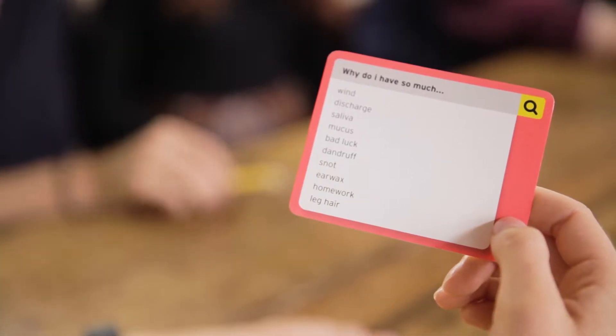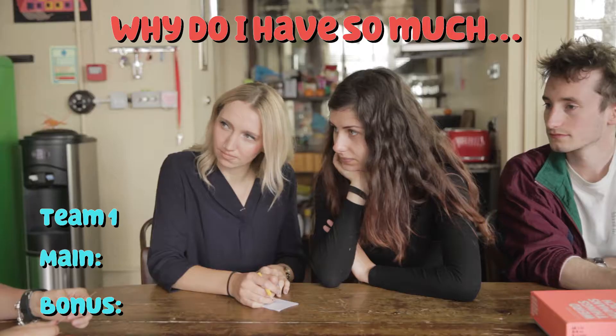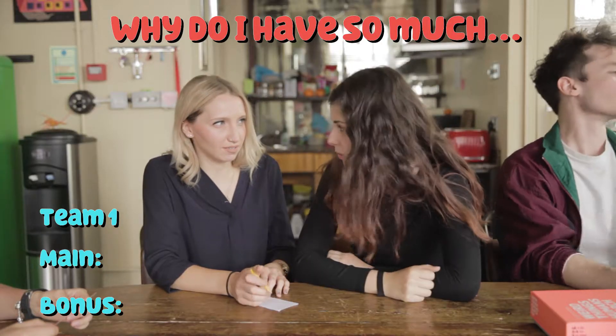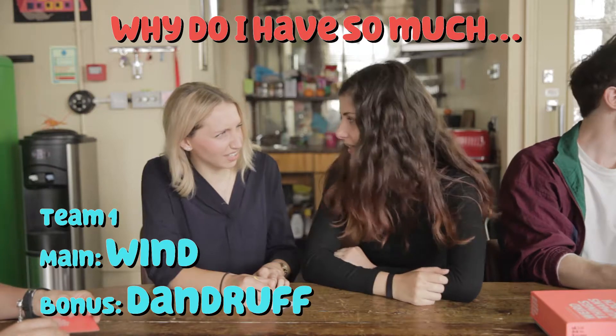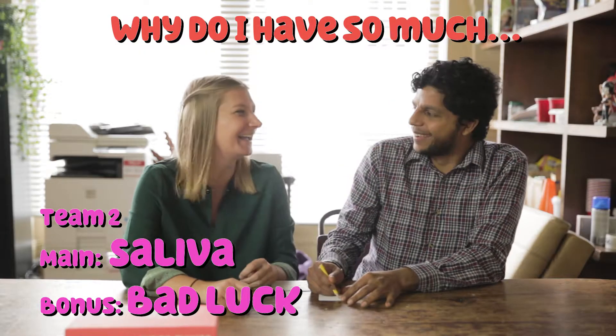The search master starts by reading out the first half of a popular internet search. For example, 'why do I have so much?' Each team has to try and guess the most popular ending to the search. Teams get two guesses: one main answer and one bonus answer.